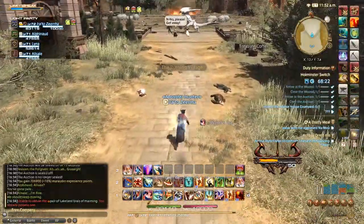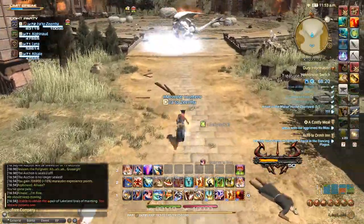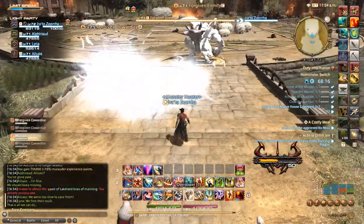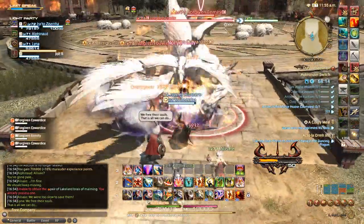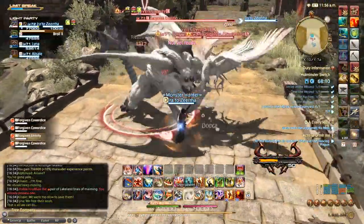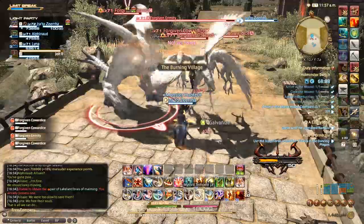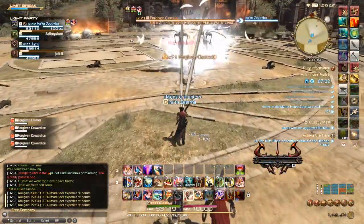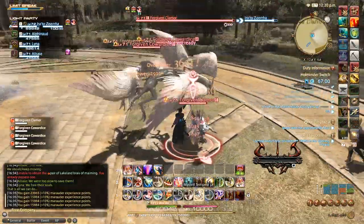Once you make your way to the next area you're going to find a sin eater chasing a group of people and turning them into sin eaters. Make sure your group is ready before you activate this, because it's going to start a mini gauntlet with waves of enemies — after you defeat one group it will immediately spawn the next. Counting the initial group, there are going to be four waves total.